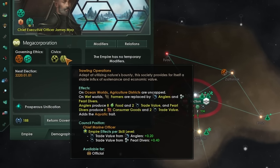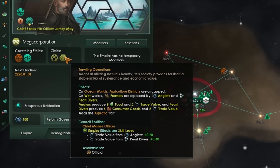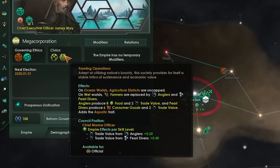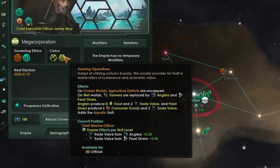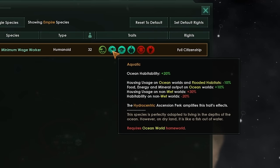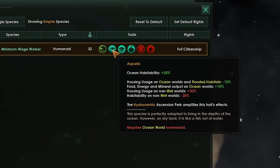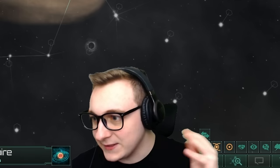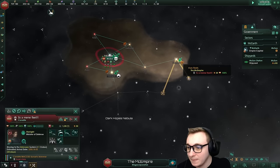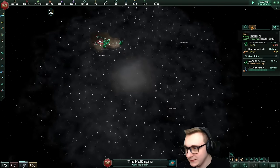We also have trawling operations, which is anglers. On ocean worlds, agricultural districts are uncapped, and we start with an ocean world. On wet worlds, farmers are replaced with anglers and pearl divers. Anglers produce food and trade value, while pearl divers produce consumer goods and trade value. We get the aquatic trait, which gives us more habitability on oceans, less housing usage, and food, energy, and mineral output up by 10%. However, if we're not on a wet world, we get negative habitability and more housing usage. The hydrocentric ascension pick amplifies the trait's effect. All of these things are food synergy, compensating for our energy with trade, and we're Megacorp — we're going to build a McDonald's everywhere we can, because this galaxy needs some McBurgers.